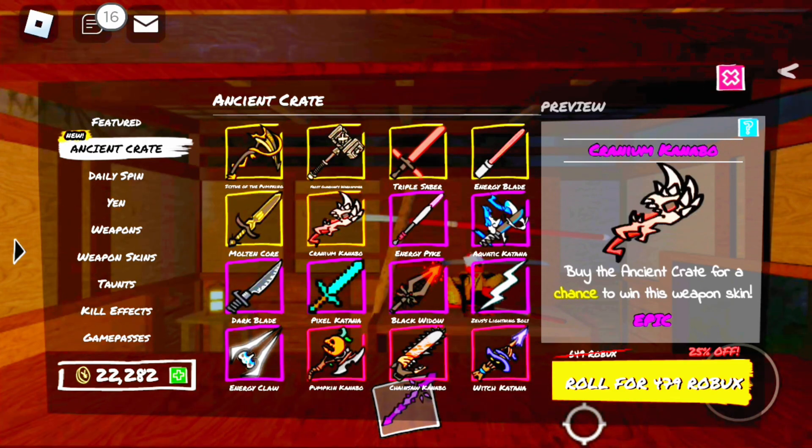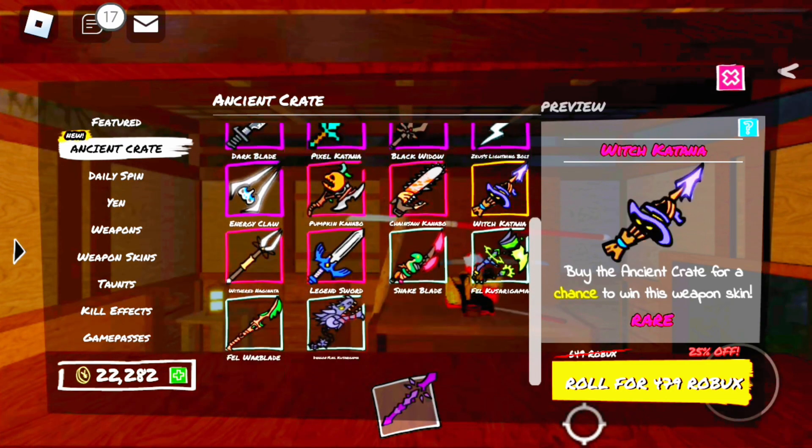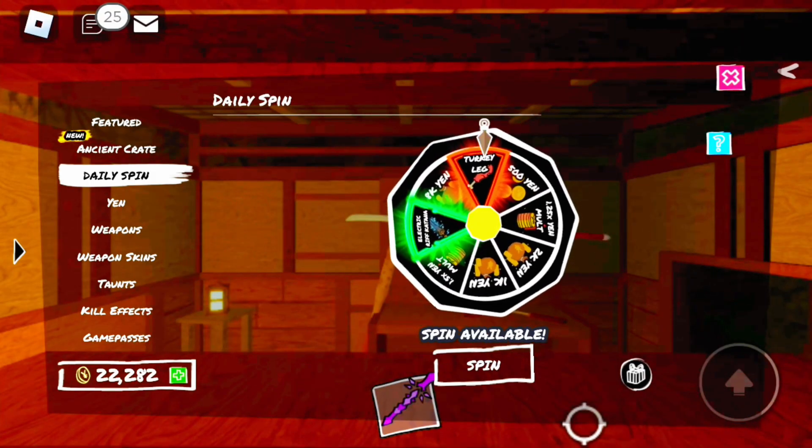But the good thing about this is you can get some really nice skins, so that's pretty nice. They also added VIP and the new turkey leg skin. This skin can be spun for in the daily spin.